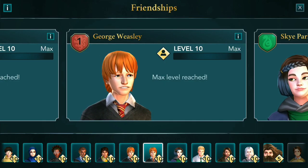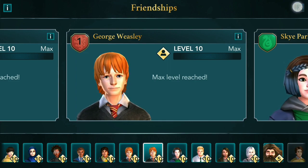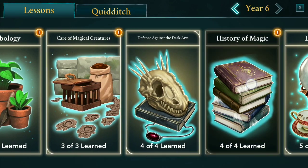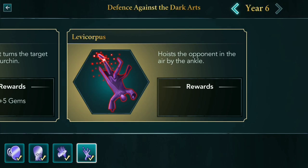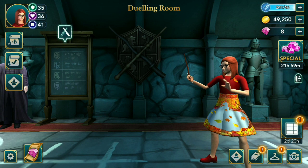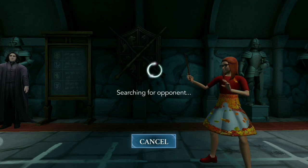Hey guys, this is a preview for the rewards from George Wesley at maximum level. Apparently the spell is available not on the charm but on the Defense Against the Dark Arts. Levicorpus is on Year 6 — the spell name is Levicorpus, it hoists the opponent in the air by the ankle. If you already watched my previous video you already saw this, but this time I'll show you more of it.